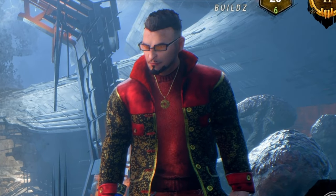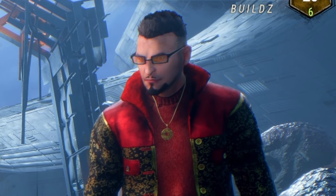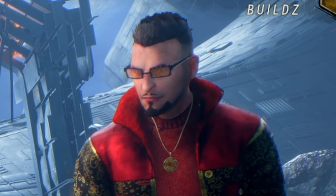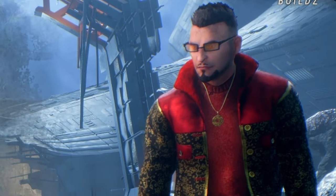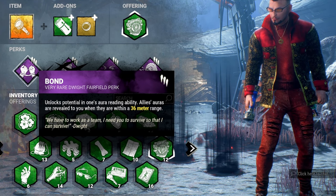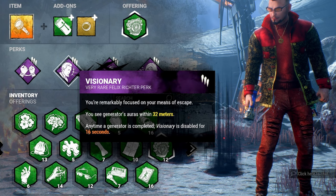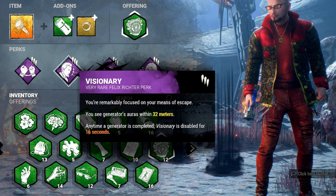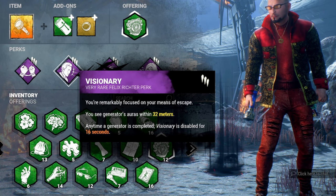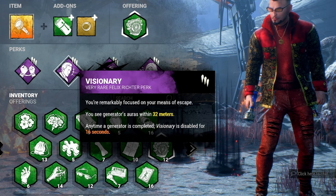Build Number 9 — the Aura Reading build — is for players who want to see what's going on across the map at all times, making Dead by Daylight feel like a movie. Bond reveals ally auras within 36 meters. Visionary is a fun addition — though Deja Vu would probably be more efficient — it reveals nearby generator auras and works especially well on dense maps like Midwich or Raccoon City, though it deactivates for 16 seconds after a gen completes.